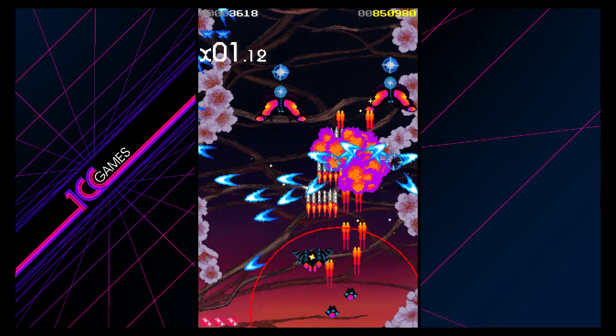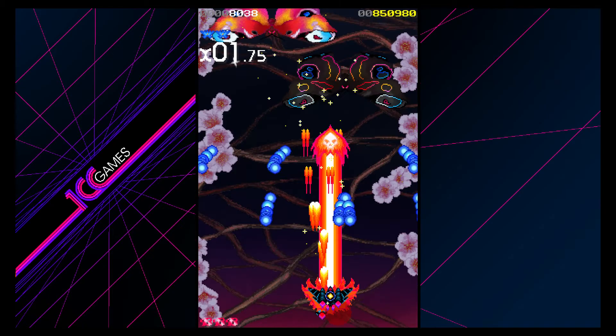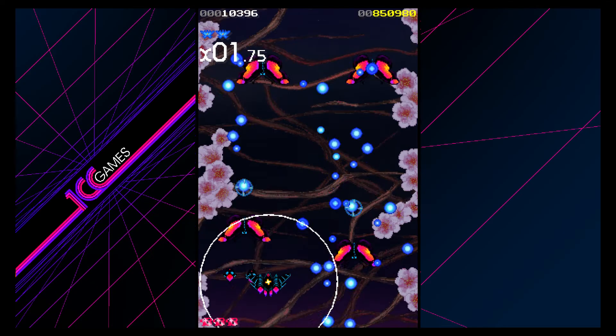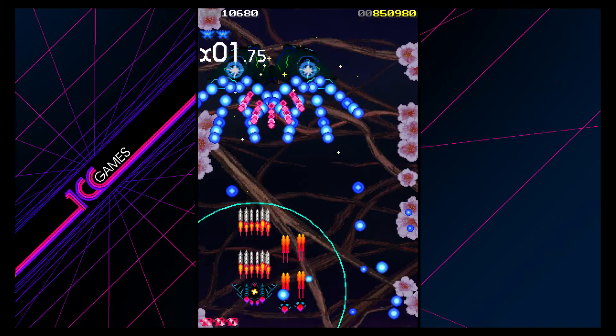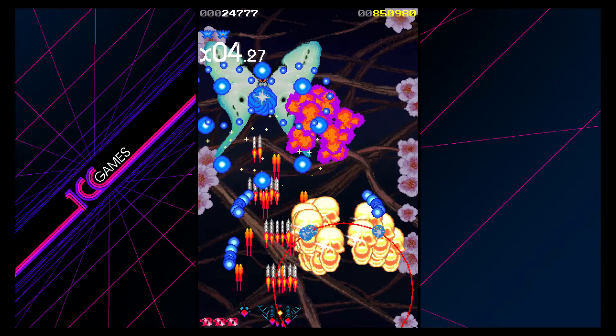I think there are about 10 secret items in each level. What you can do is use the ring around you — when it's ready, which you'll know when it's flashing certain colors — once it's big enough, you can use it where it cancels out the bullets and you get bonus points for all the skulls you collect.